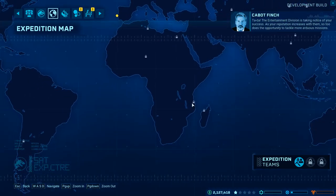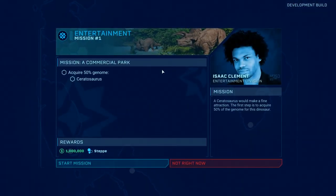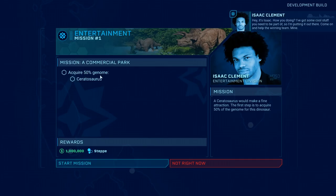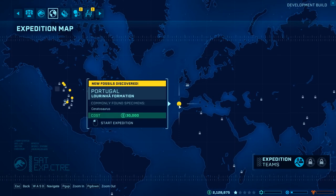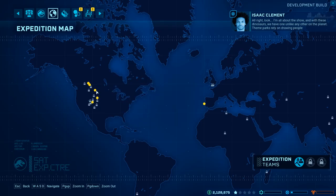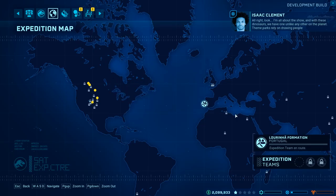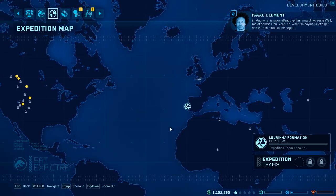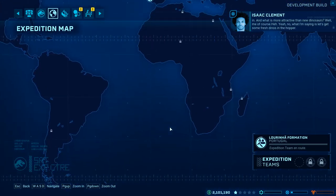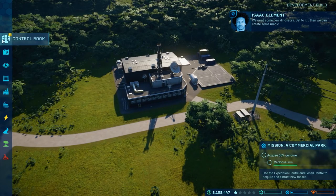That's the Ceratosaurus. Acquire 50% genome of the Ceratosaurus — one million dollar reward, holy crap! So where's the Ceratosaurus? It's a commonly found species. It was Portugal, right? Go back to Portugal. That's going to cost $30,000. And now we send an expedition team off to go dig up this genome, which is really awesome. The helicopter's gone — it actually took off.